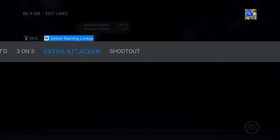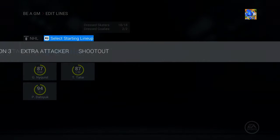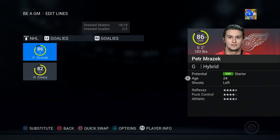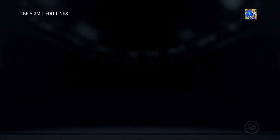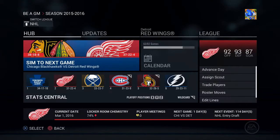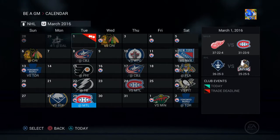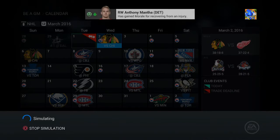The extra attackers are still Datsuk and Zetterberg. The goalies are still Ray Emery and Petr Mrazek — not changing that at all. We are not making a trade; as much as there are some good players available, we're not in a position to give up picks. Let's finish off the season — five games left, end of March.